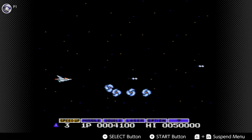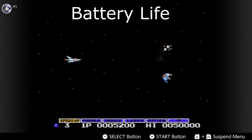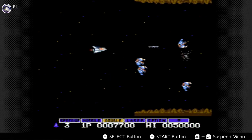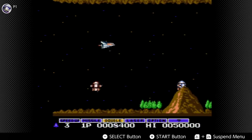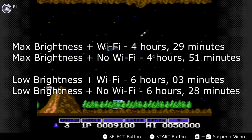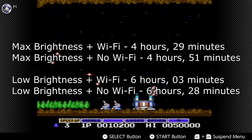Now before we close this out, let's talk about battery life. Thankfully, every single game in this application has the same battery life. The NES emulator for Nintendo Switch Online has a battery range of 4 hours and 29 minutes at high settings all the way up to 6 hours and 28 minutes with low settings.